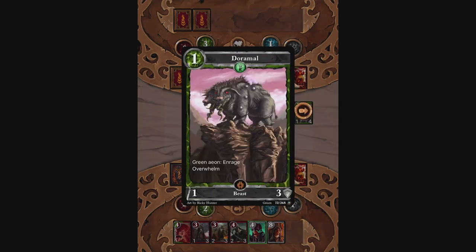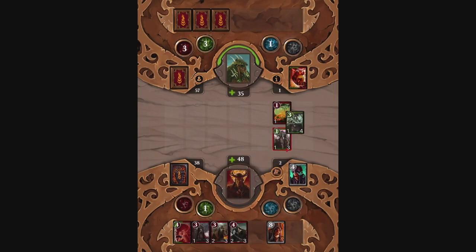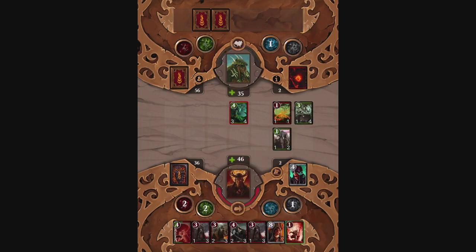Nothing in their discard pile — oh, I take that back. Dormal, come and guard me please. I have cookies, though I'm not on the dark side. I promise. Probably. I mean, I'm a red Aeon deck, not a black Aeon deck. I don't summon skeletons too often, unless it's at the beginning.